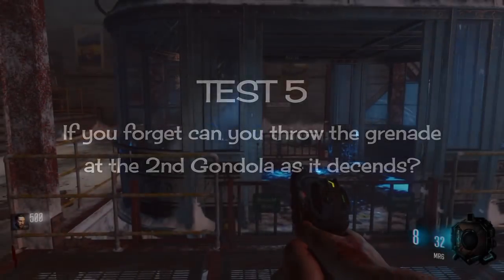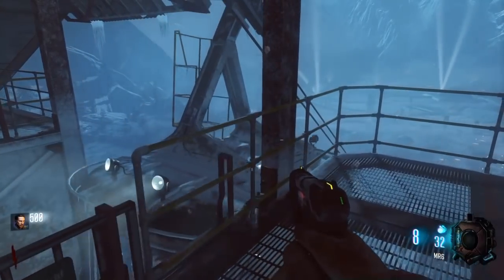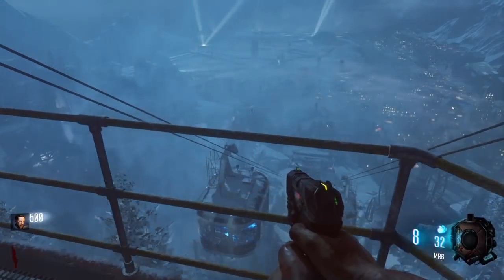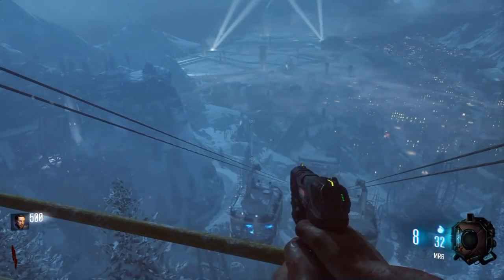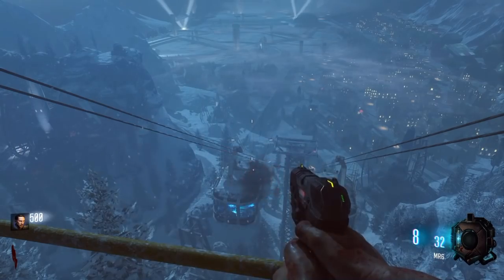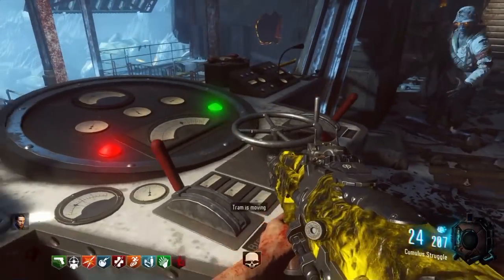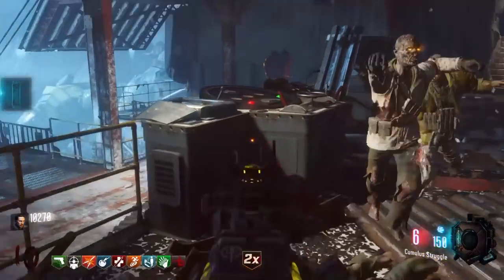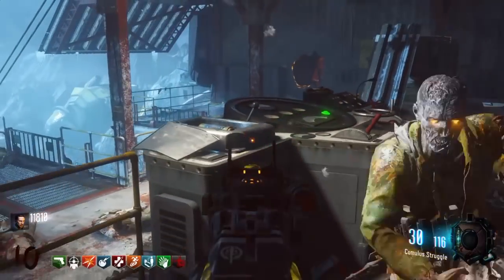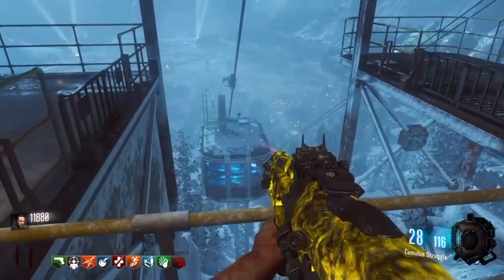Test 5: if you forget, can you throw the grenade at the second gondola as it descends? Say you got to the console a bit late after starting a game, or you forgot to throw the grenade. Notice I actually hit the gondola at the split second before it stops — you can tell because the blue lights inside start flashing when it actually stops. I've hit it as it descended, not thrown a grenade inside it, just on the outside. Getting fuses 1, 2, 3, 4, then picking up the fifth fuse, placing it down — yes, it works!